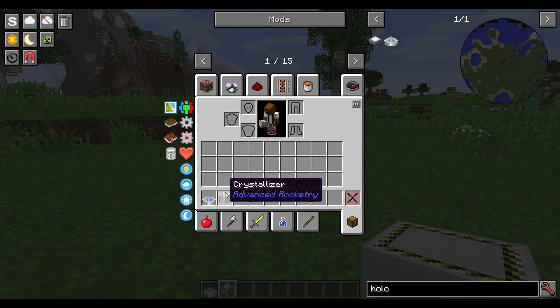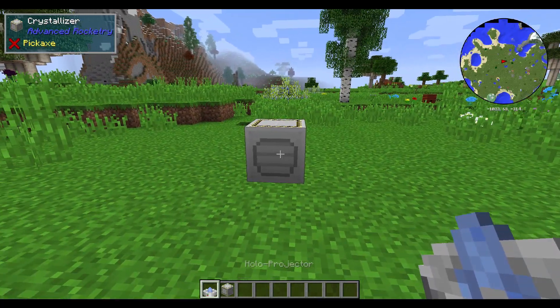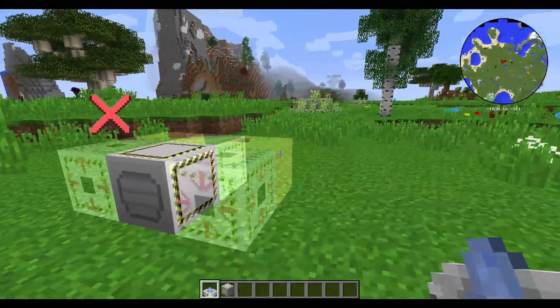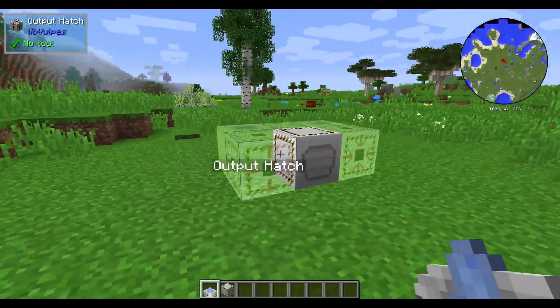Once you have all the required items, you can place down your block. Every multi-block in Advanced Rocketry has a machine control block, which is called the same as the multi-block itself — in this case, the crystallizer. If you place it down, you can right-click on it with the holo projector and it will align the multi-block according to how you placed the machine block.